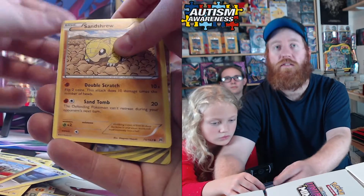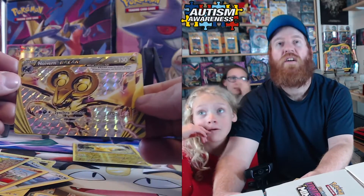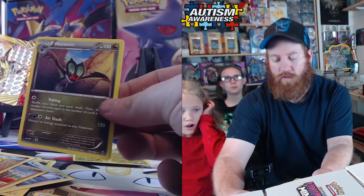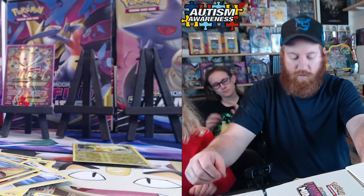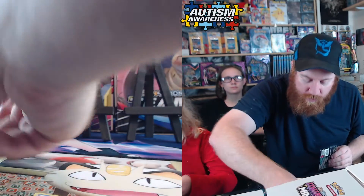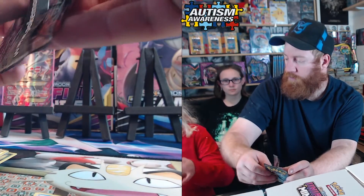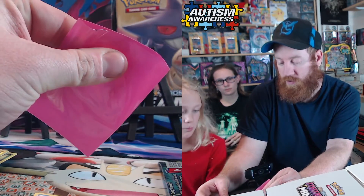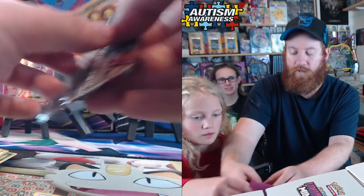Cubone — Riley, slow down — Sandshrew — and a Noivern Break! Look at those distance ears, they're like creepy. And the Noivern and the Break together! Riley wants to sleeve that one. Let me show you how to sleeve it — you just go like that and slide it in. She had her whole hand in there!